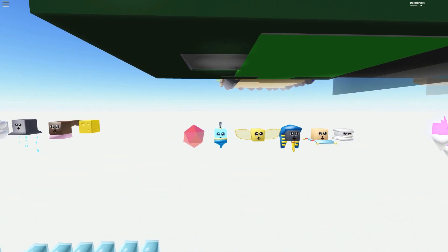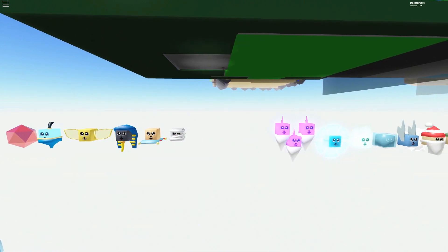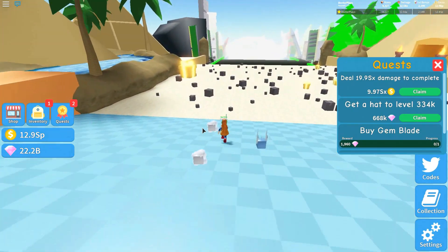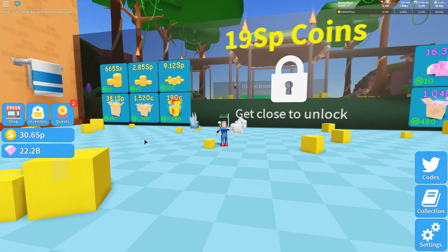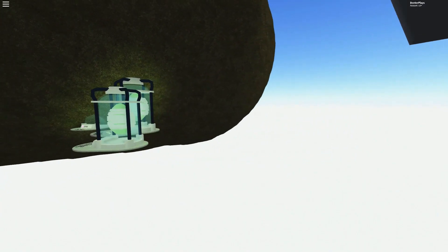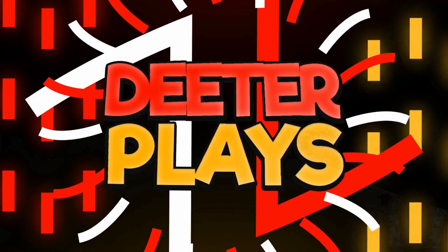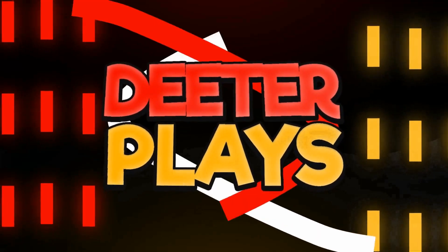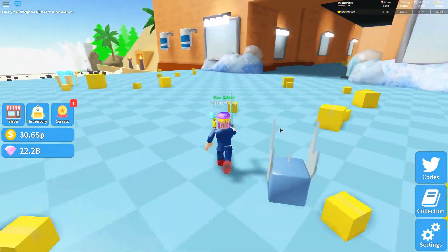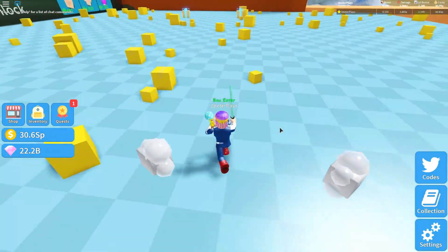In this video we're going to show you every single pet in the game up close and personal. We've got some new codes to share, we're going to buy our way into the rainforest, and we'll also ask the question: what are these eggs? What is up guys, welcome back to DieterPlays — we are here in Unboxing Simulator.